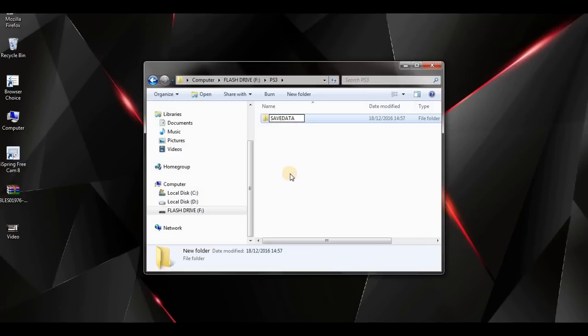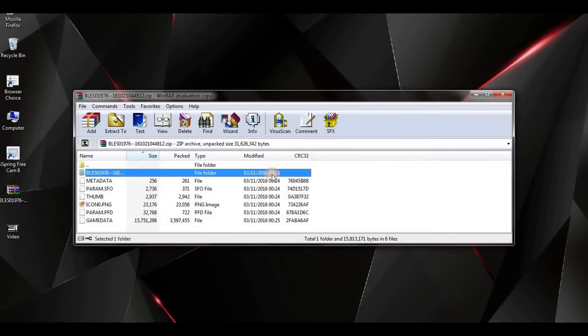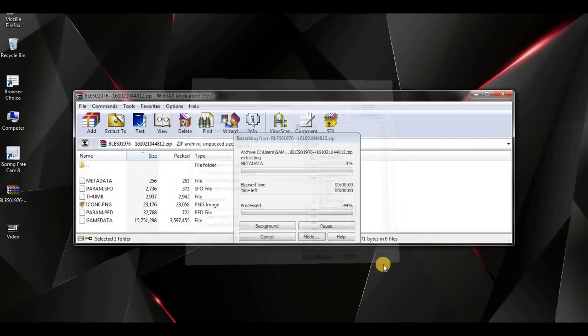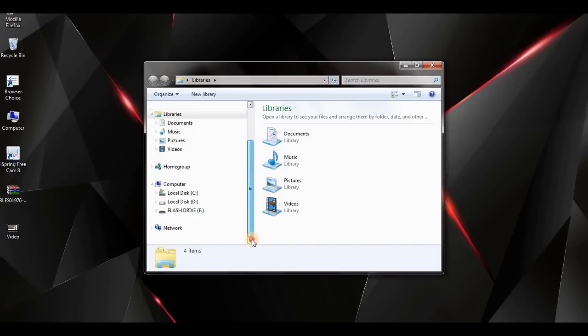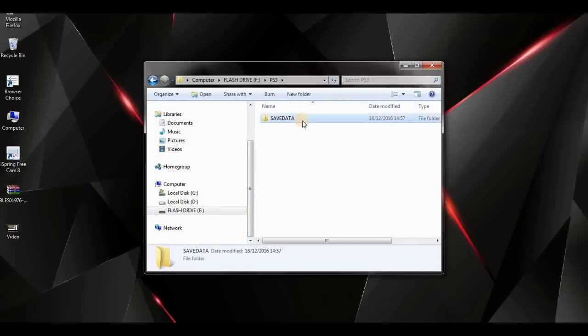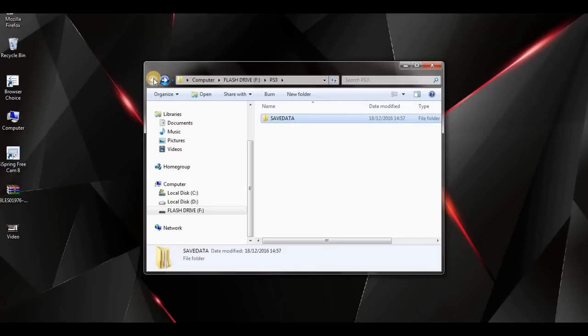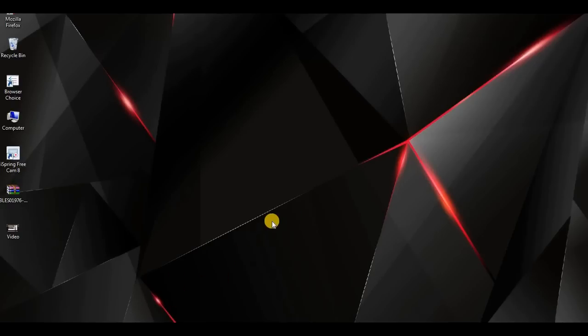Inside the PS3 folder, create another folder called SAVEDATA in all capitals. Then go back, click Extract To, select that SAVEDATA folder, and click OK. It will extract the game data. Then go to your flash drive, go to PS3, go to SAVEDATA, and you'll have your map right there. You can click on it and see the image — it shows BLESS01976, confirming the correct region.